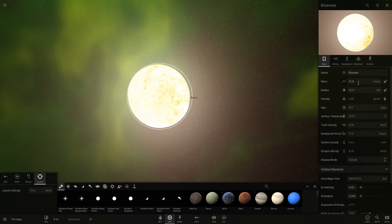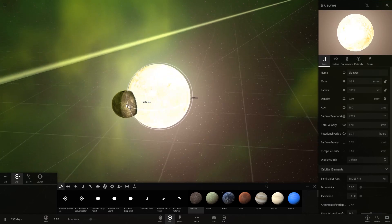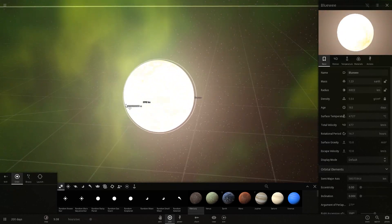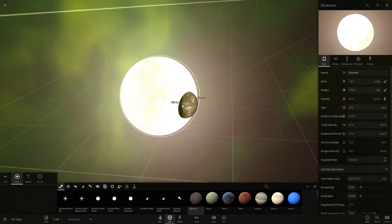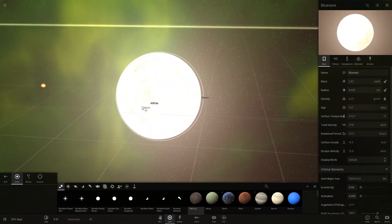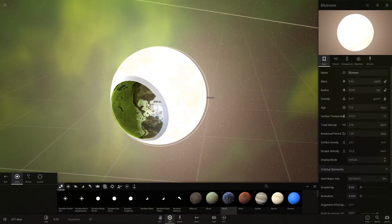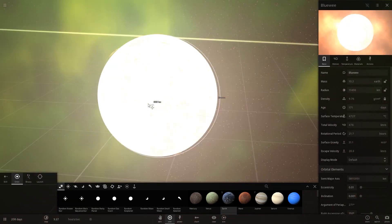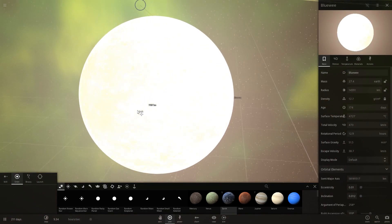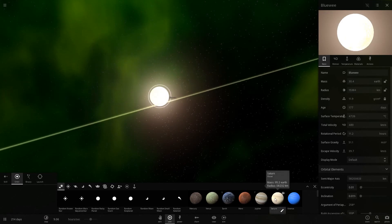Bluey has the mass of 41.8 times the moon. Let's go higher - 55, let's go higher, one times the Earth. It looks like nuclear explosions with a bit more punch of course. Let's see - more mass, Bluey is growing. We want to evolve Bluey.